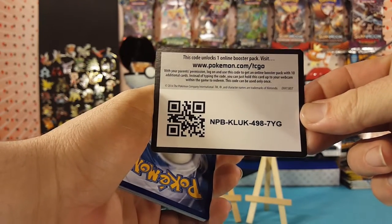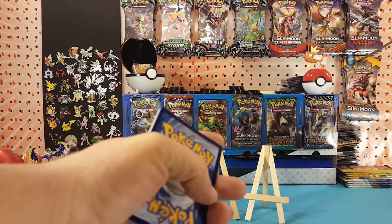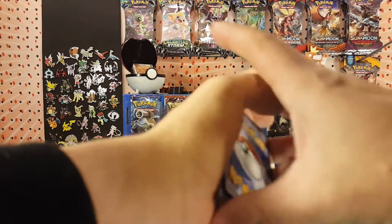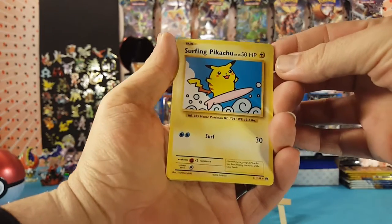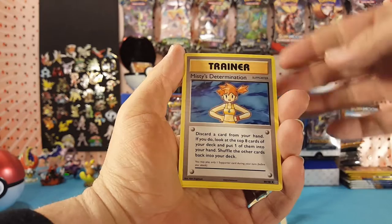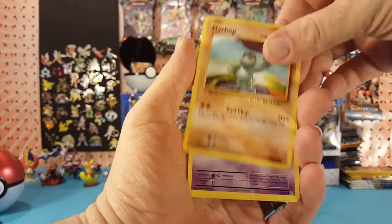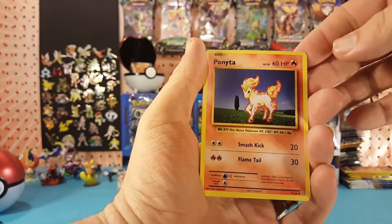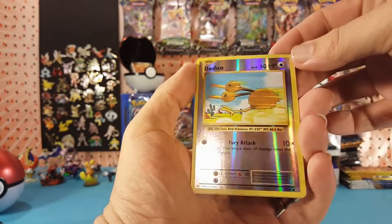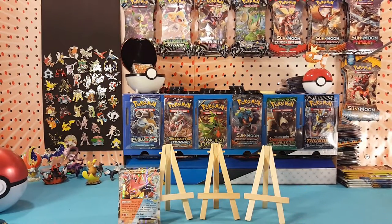Here's another code card for you guys — looks like Furious Fists. We have a secret rare Surfing Pikachu, Misty's Determination, Porygon, Machop, Nidorino, Venomoth, Drowzee, Electabuzz. Doduo is our reverse, and Starmie is our regular rare. All for three on the pack so far.